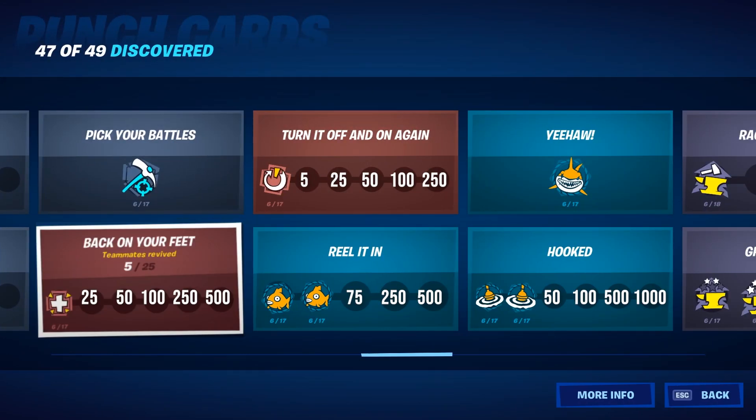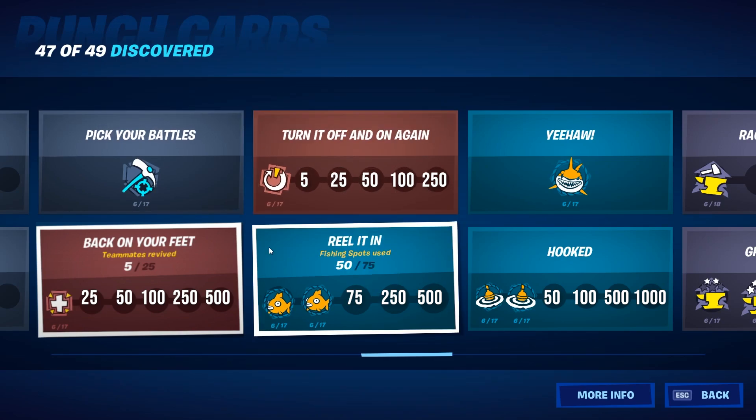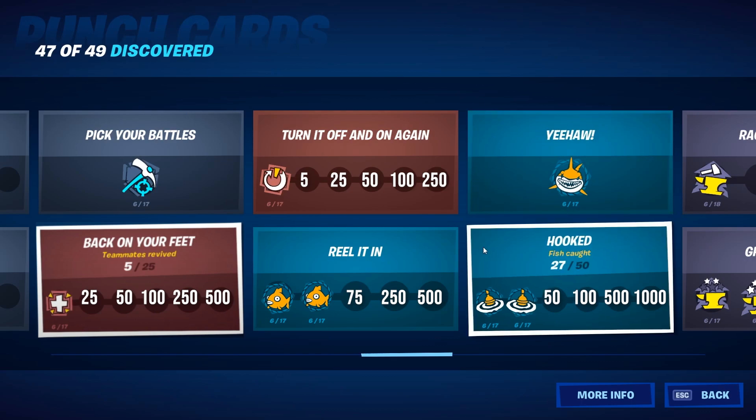For the next two cards you need teammates — you have to revive or reboot them. Also the fishing spots are still there, so you need to use those spots, ride a loot shark, and catch some fish. To ride a loot shark, just throw your fishing rod near a shark and wait for it to bite.